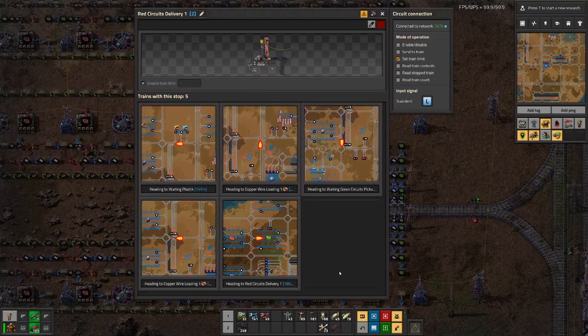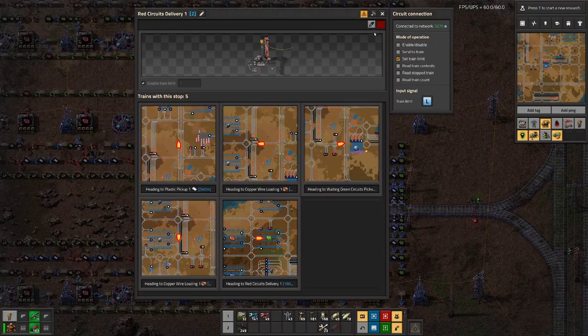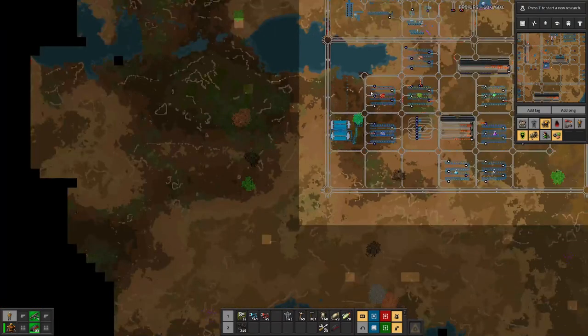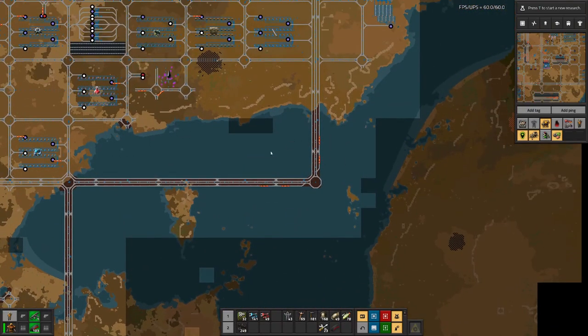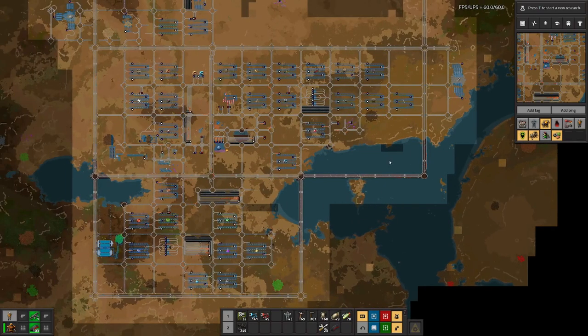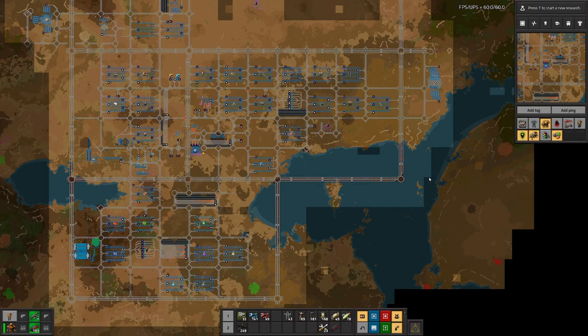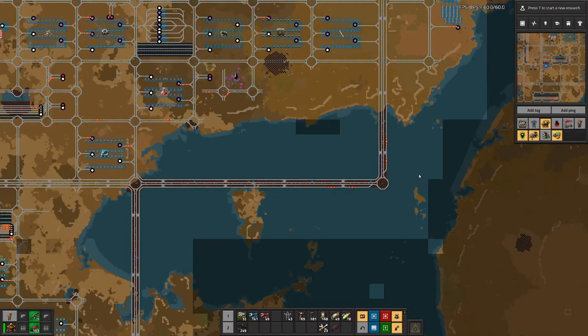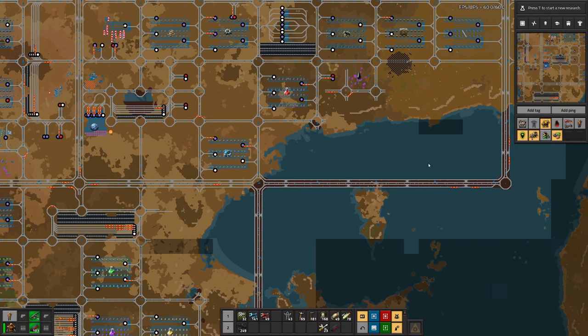So maybe we also need one more train there. We should be able to repurpose some of these trains that are stuck here — those are the old iron ore trains. I think we have in total six of them. I'm not sure what yards three are, but basically we can add them to a new schedule.